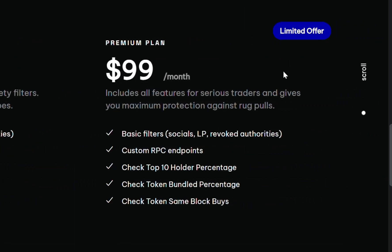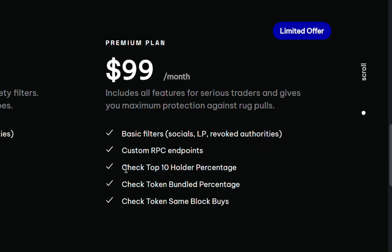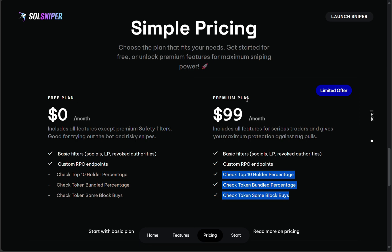The premium plan has a limited offer and includes all the features of the free plan. I highly recommend going with premium mainly because it can filter out spammy meme coins. Most meme coins are garbage, and the premium plan will filter out all the bad ones and only look for the good ones. Features include top 10 holder percentage, token bundle percentages, and same block buys — these are key for profitability.